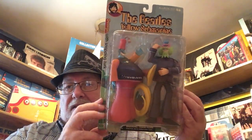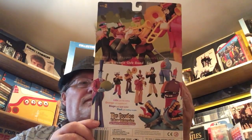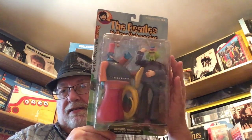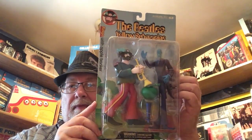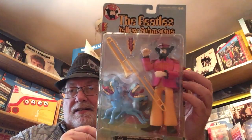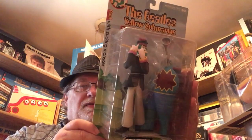The second set came out the next year, 2000, and that would be the Sgt. Pepper set. That's George with the snapping Turk, Ringo with the apple bunker, John with the bulldogs, and last but not least Paul with the sucker dude.